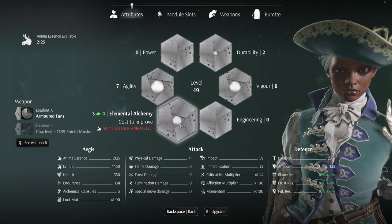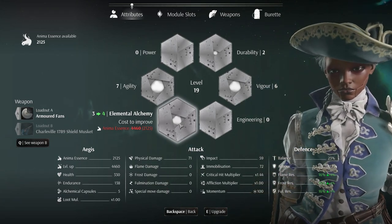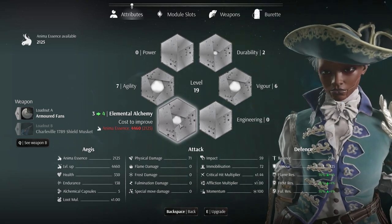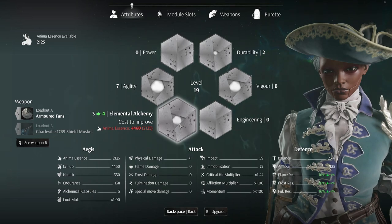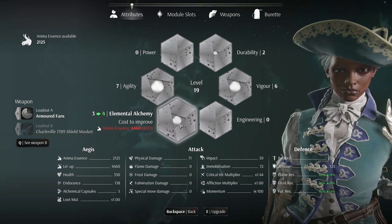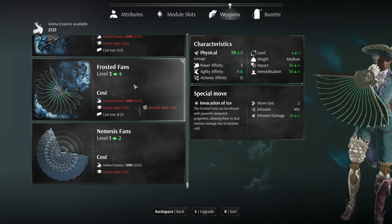Elemental Alchemy has a hidden stat. If you go to your defenses, you'll see it increases your flame, frost, and fulmination resistances by a percentage. So when enemies hit you with those three types of damage, it will take longer for that damage to take effect on you. But interestingly, it also increases the damage you do with weapons that have the alchemy affinity. For example, the frosted fans — under characteristics you'll see power affinity, agility, and alchemy affinity listed.